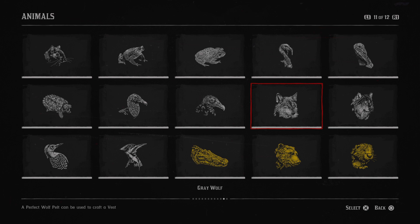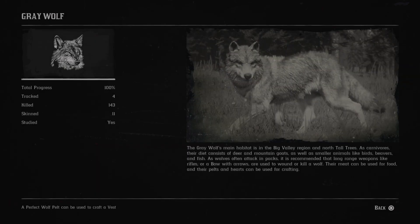Next is the gray wolf. 143 kills — they ambush you a lot, so it's most often out of necessity. I don't remember ever actively hunting for wolves, except for the timber wolves, because I was missing those and I couldn't find any. The gray wolf's main habitat is in the Big Valley region and North Tall Trees. As carnivores, their diet consists of deer and mountain goats, as well as smaller animals like birds, beavers and fish. As wolves often attack in packs, it is recommended that long-range weapons like rifles or a bow with arrows are used.